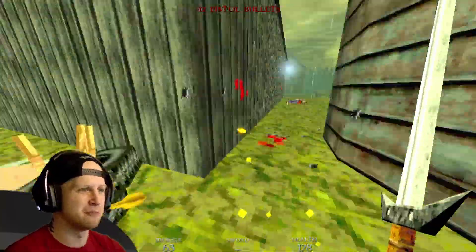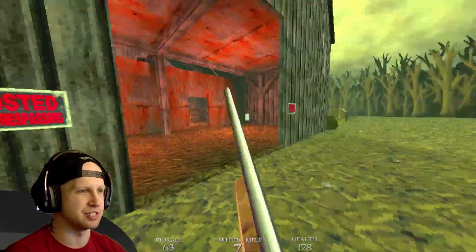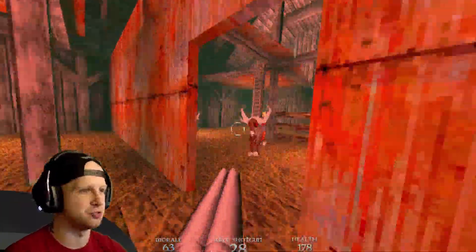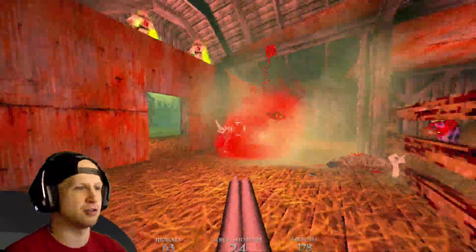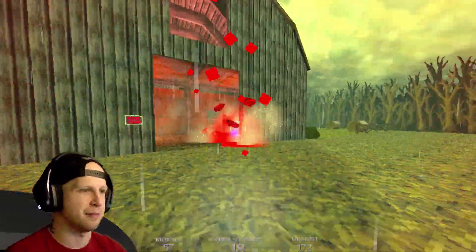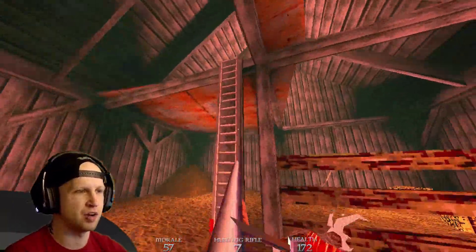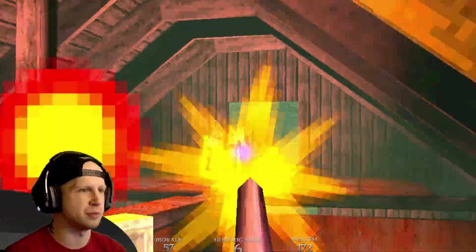You can throw boxes and junk at enemies, though it doesn't necessarily help too much. The double barrel shotgun is of course a staple of these types of games. Let's actually swap over — this is the hunting rifle, which you normally get a little bit later.